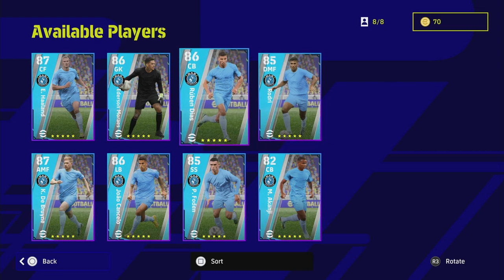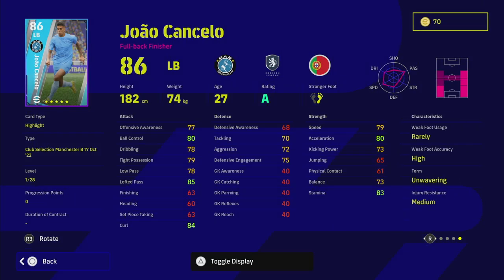We also have Joao Cancelo. He has excellent stats — all these players are going to be some of the best in the game. Unwavering form means he's going to give you an advantage with the player form arrow in literally every game. His defensive awareness is a little low, but that's not a concern if you're using him as an attacking-based player. He has high speed and high acceleration that goes up extremely high, and you can push him into left or right midfield, or as a right wing back.